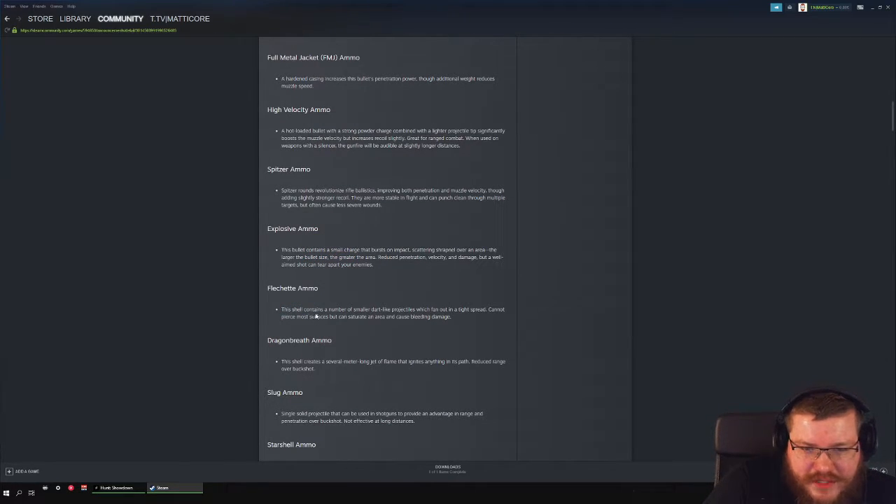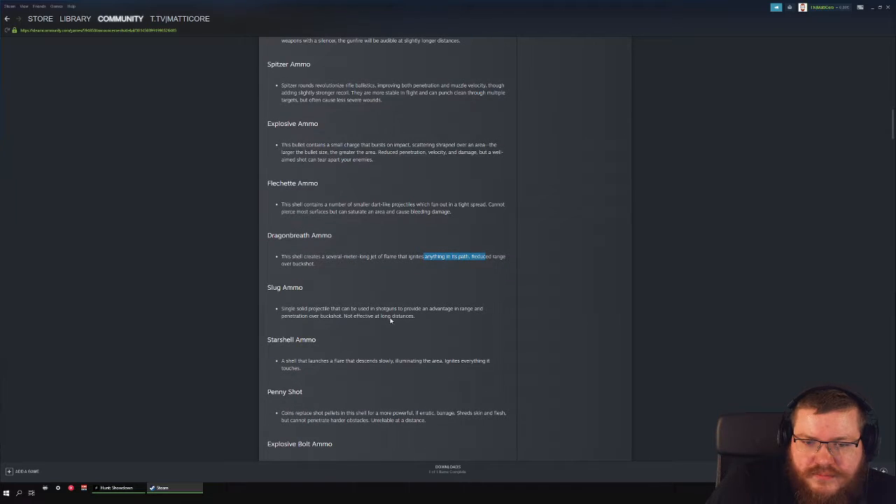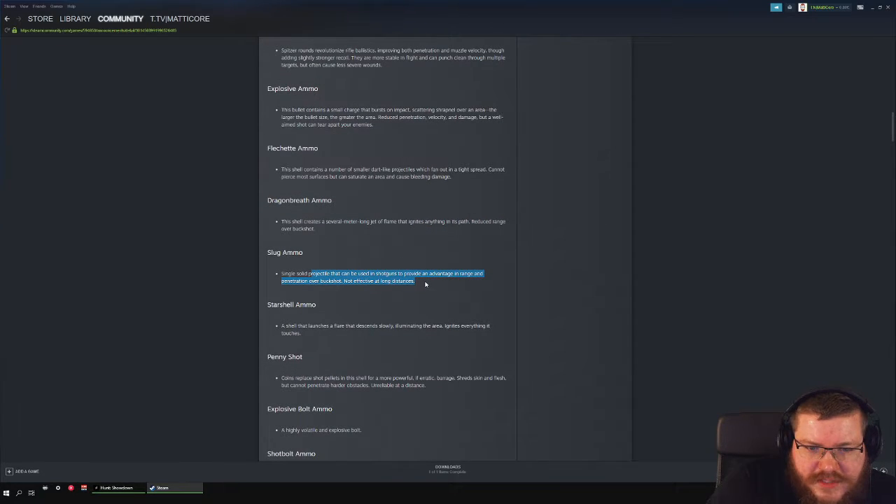For shotguns, fledged ammo fires small darts that cause bleeding damage and spread around the area. Dragon breath shoots a long jet flame that ignites everything, so you can kill zombies very easily.